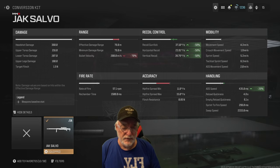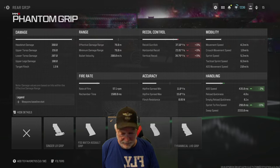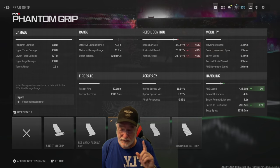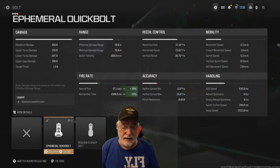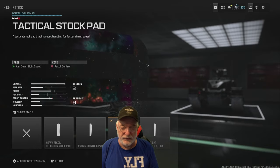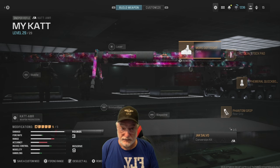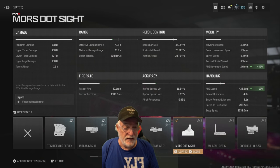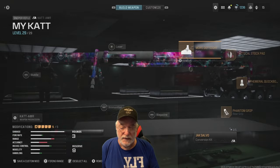The rate of fire seemed a little quicker than expected. Looking at the rest of the attachments: the Phantom Grip helps further with ADS by 2% — you won't notice it — but the sprint-to-fire speed is 298 milliseconds, which helps with quick scoping. This is a must-have; it gets the rate of fire up to 57.1 rounds per minute because the rechamber time is significantly improved. The tactical stock pad helps ADS speed by 8%. The Morse Dot optic gives you an optic and helps ADS speed by 10% and ADS movement speed up to 2 meters per second.